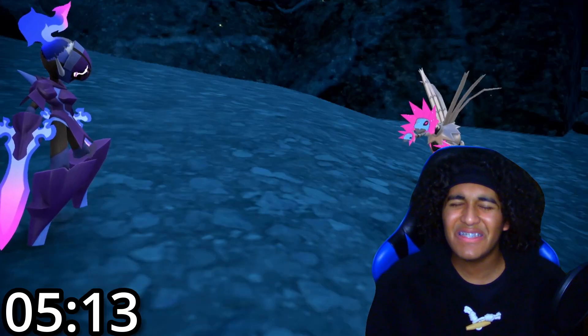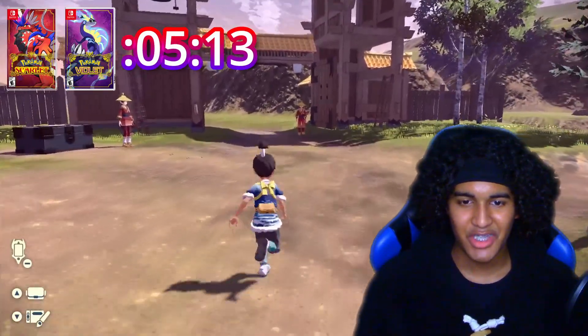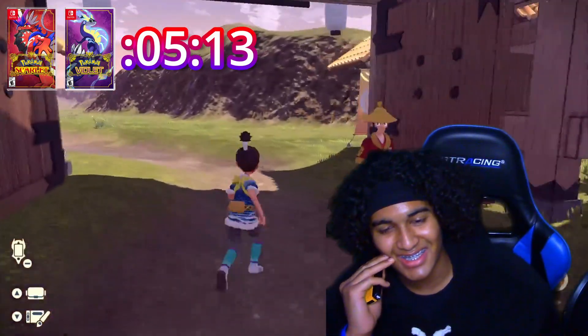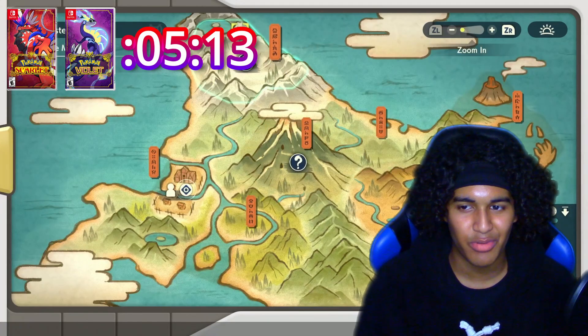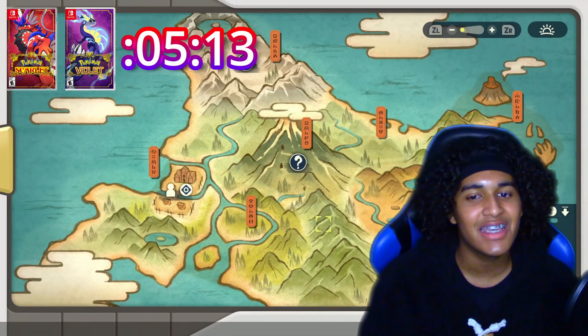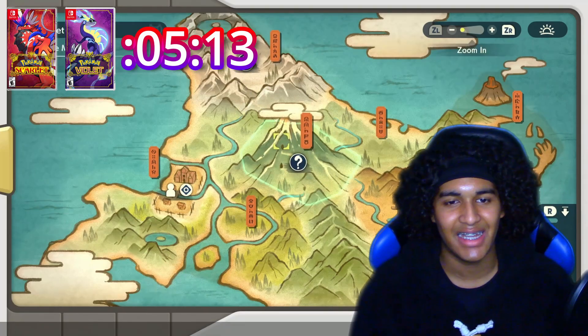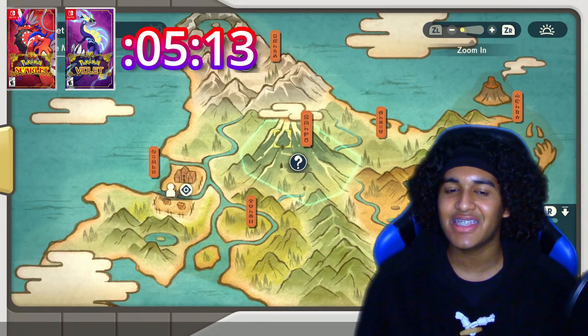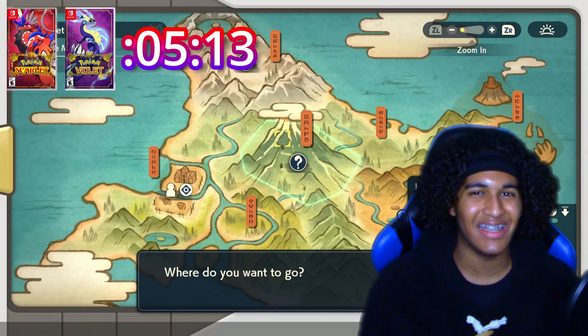So our time is firmly locked in for Pokemon Scarlet and Violet, and we are now moving on to Pokemon Legends Arceus. We have two massive mass outbreaks — no mass outbreaks, which kind of sucks because those have higher shiny odds. We've got Alabaster Icelands or Coronet Highlands — let's go to the Coronet Highlands.